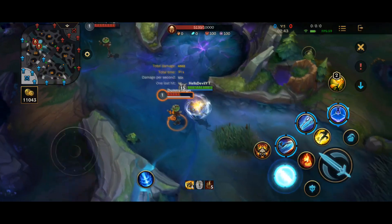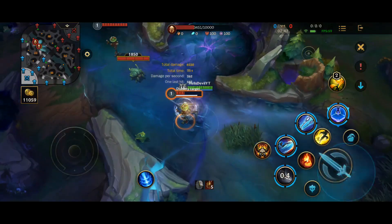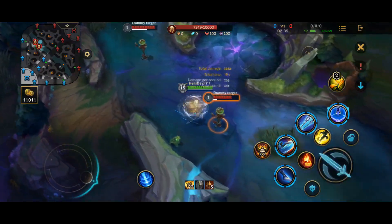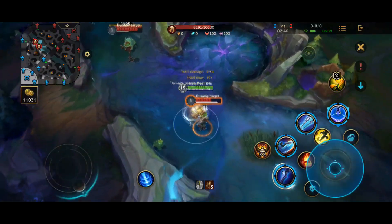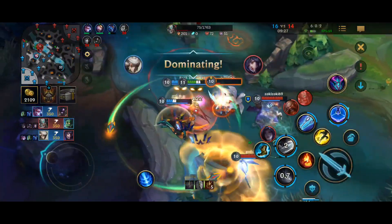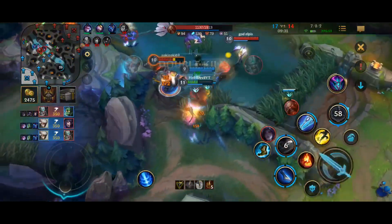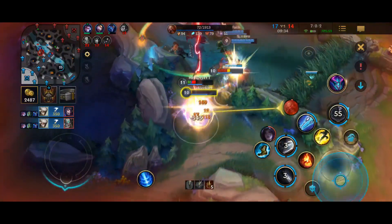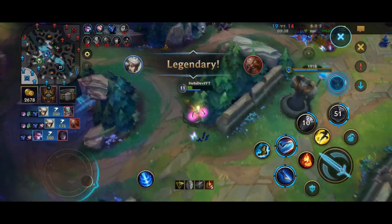Her first ability is also a basic attack cancel. So you should try to basic attack the enemy before casting your first ability and also before the second cast of your first ability to deal maximum damage per second. The first empowered attack also grants you extra movement speed for one second to be able to catch up to the enemy. I'll be talking about some crazy combos that you can do with your first ability to really surprise the enemy with massive burst damage later in the video.